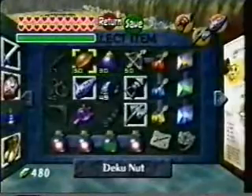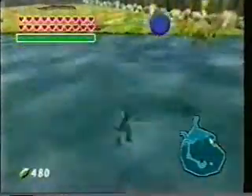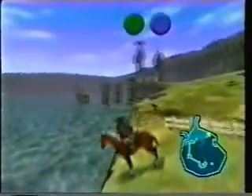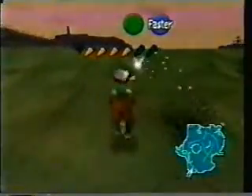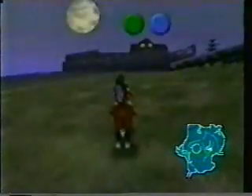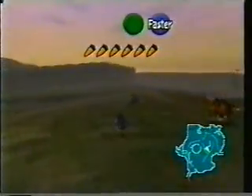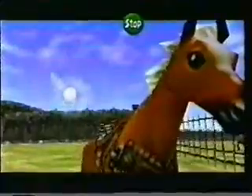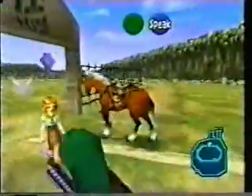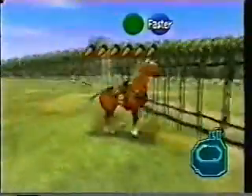Entra al agua y cuando te hundas, cambia las botas saladas por cualquiera de las otras dos; así la caña desaparecerá. Al salir del lago, llama a Epona y súbete en ella. Mientras cabalgas, podrás usar cualquiera de los ítems que normalmente no se pueden seleccionar, como The Lens of Truth, el Hookshot o las bombas. Si lanzas una Deku Nut mientras Link cabalga, él se caerá, pero podrás seguir controlando a Epona. Ahora, si te bajas de Epona normalmente y usas el Hookshot, obtendrás un punto de vista totalmente nuevo. A partir de este bug, pueden salir muchísimos más; solamente es cuestión de que experimentes todo lo que se te ocurra.